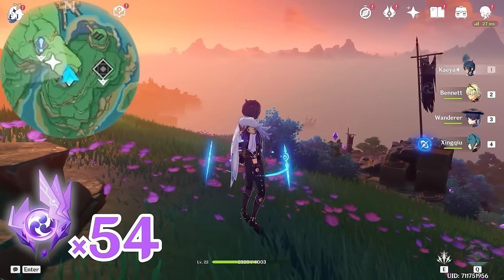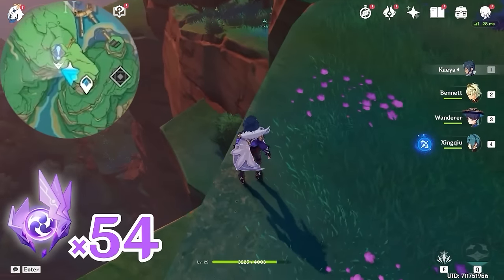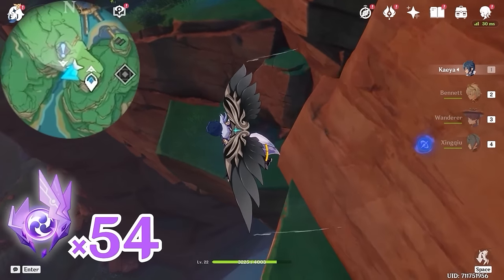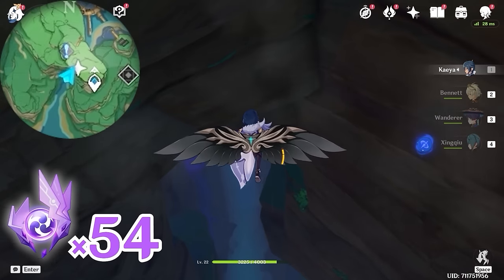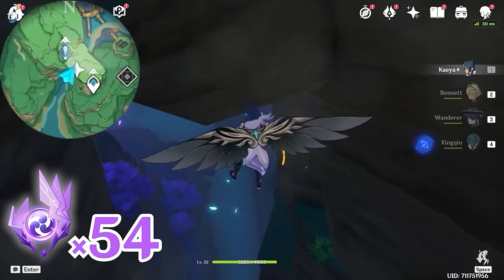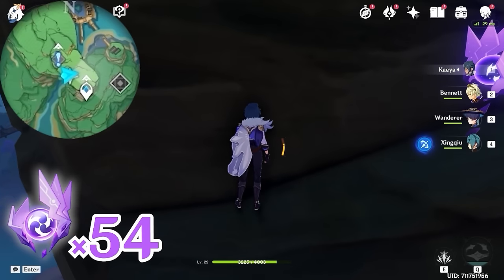We're going to head towards northwest, upper left on the minimap. Come to the edge here and glide down slowly. Head towards northeast, upper right on the minimap. This one is in this gap underneath the rock.